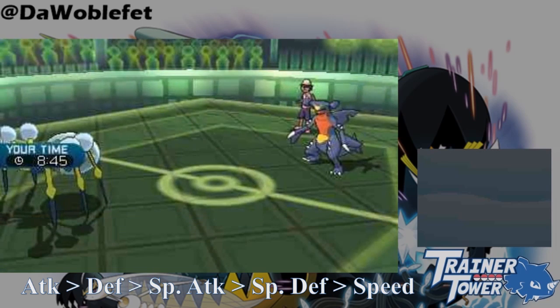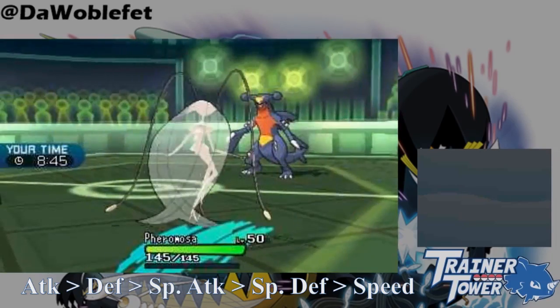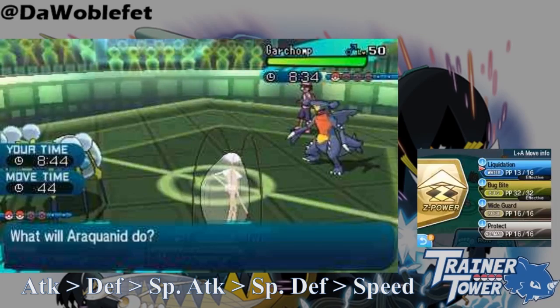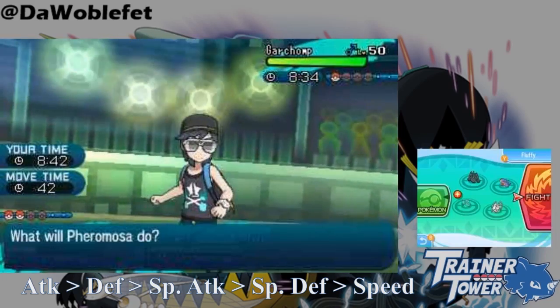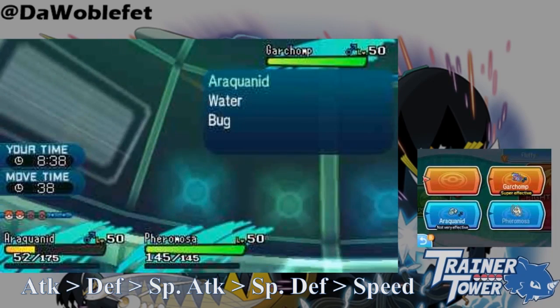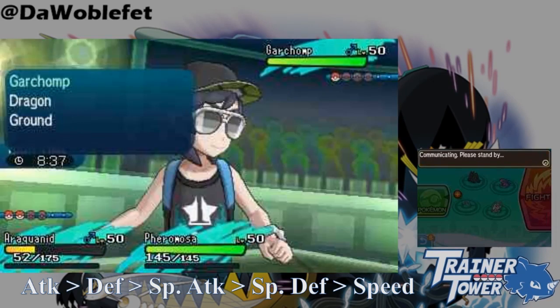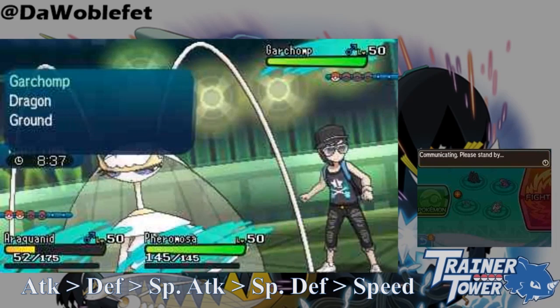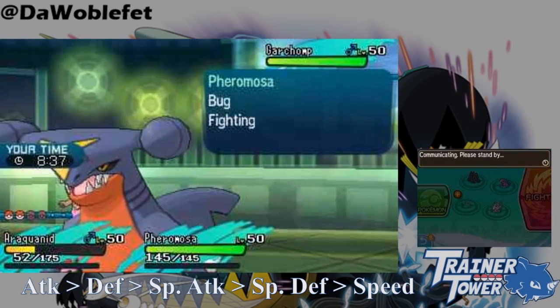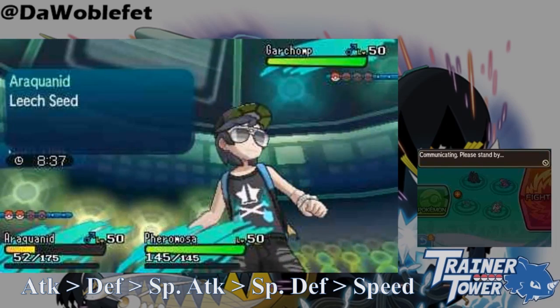Property 2 of Beast Boost is a lot easier to understand than the first, and it's something you probably have encountered before if you're familiar with Generation 7 metagames. If an Ultra Beast KOs the final Pokémon on an opponent's team, then the Ultra Beast does not get its Beast Boost. This is different from something like Life Orb, which is revealed to the player at the final KO of the game. This is useful knowledge for conserving information in best-of-three play.